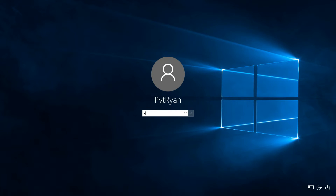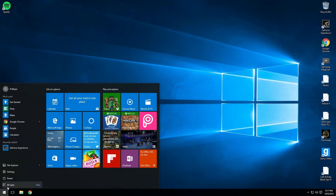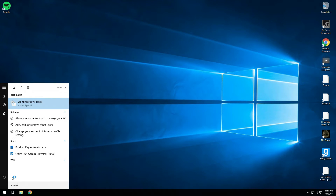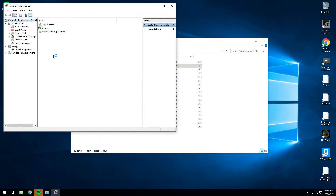We're going to put a password in and log in. Now I'm going to show you the other way I've learned. Go ahead and type in Administrative Tools, hit Enter, go to Computer Management, and then go to Disk Management.